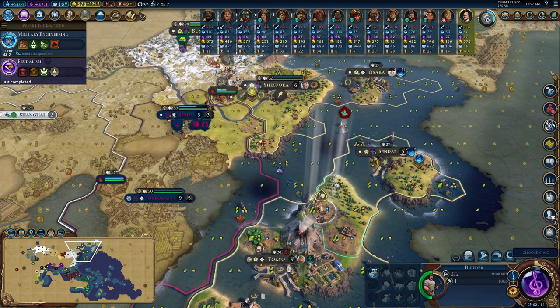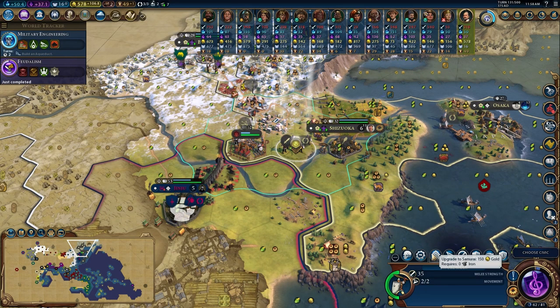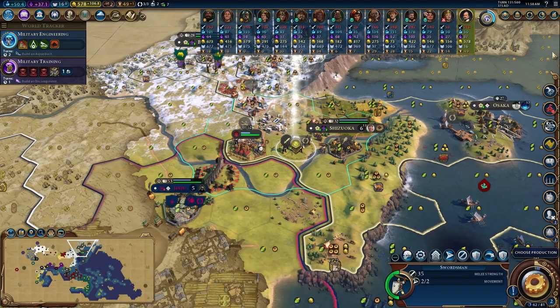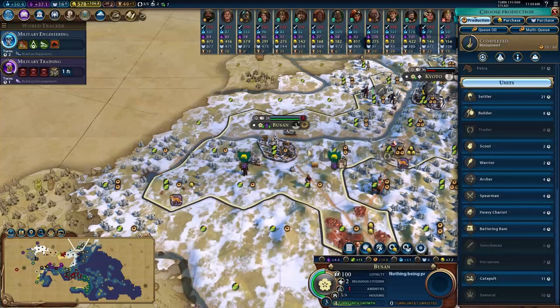I'm going to plug in the Builders policy - they get two extra actions because that's super strong. Not only will builders do more, but we'll have to build fewer builders which means they'll cost less in the future - it compounds on itself. We got Feudalism! Option to upgrade to Samurai now for 150 gold, but I want to wait until I get Mercenaries for the 50 gold discount on all unit upgrades. Military Training - just one turn. We've had some massive culture improvements recently. Building more warriors - we'll upgrade them later, easy enough.